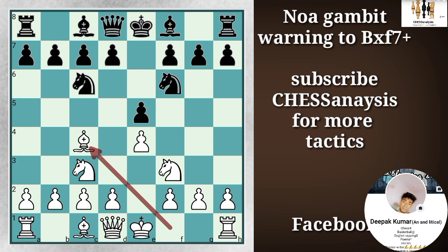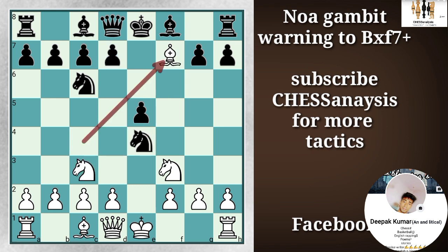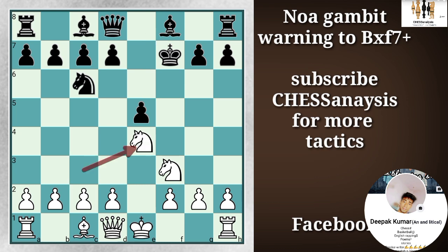After this move, Bc4 is a natural response from white. Black is usually going for the capture on f7 square with Nxe4, and is not sacrificing a piece here because after you capture on e4 square, d5 pins the bishop and the knight, hence winning a piece back. So white is usually going for the capture on f7 square, announcing a check, and when the king moves, then only going for the capture on e4 square with the knight. So after this move, d5 is a common response.